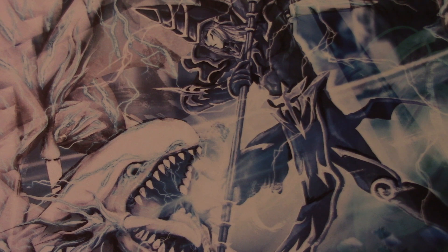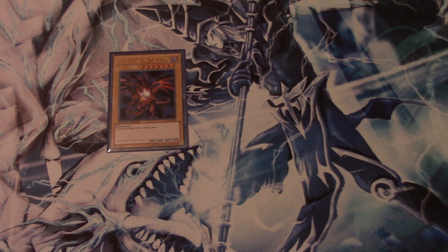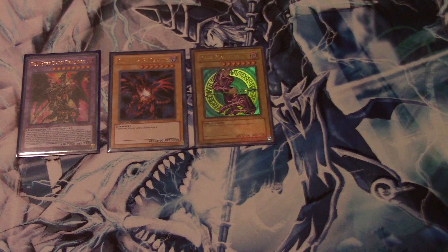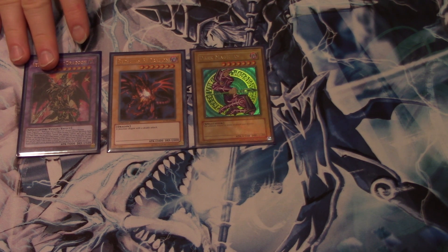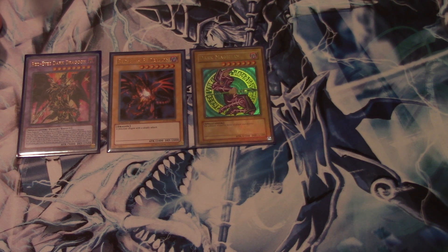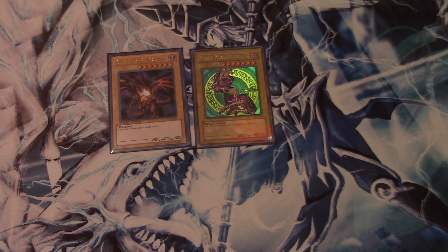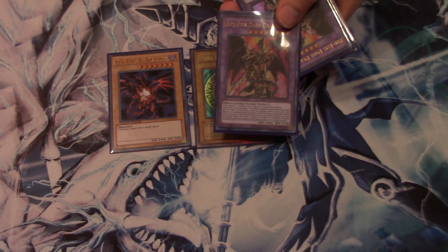We also run one Red-Eyes Black Dragon. People wonder why. Well, there's a card that came out earlier this year which is pretty good — Red-Eyes Dark Dragoon. A combination of Red-Eyes Black Dragon with Dark Magician helps you go into Red-Eyes Dark Dragoon. It's very easy to abuse this card. You can usually make one to two of these per duel. I personally just run two.